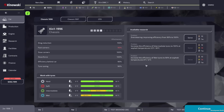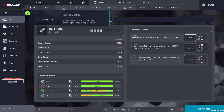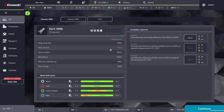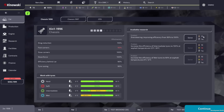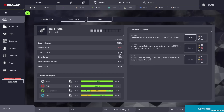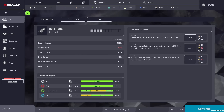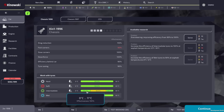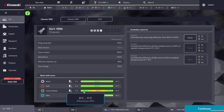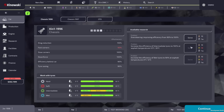Pressing continue moves forward a week at a time. We got three leadership points, and design points, sign points, production points, and negotiation points have all gone up. We can use some of our design points to solve an oversteering issue, improving efficiency from 90 to 100. The chassis is currently level 4 out of 10, fairly well balanced across drag reduction, fast corners, and low corners. It also shows tire effectiveness at certain temperatures.